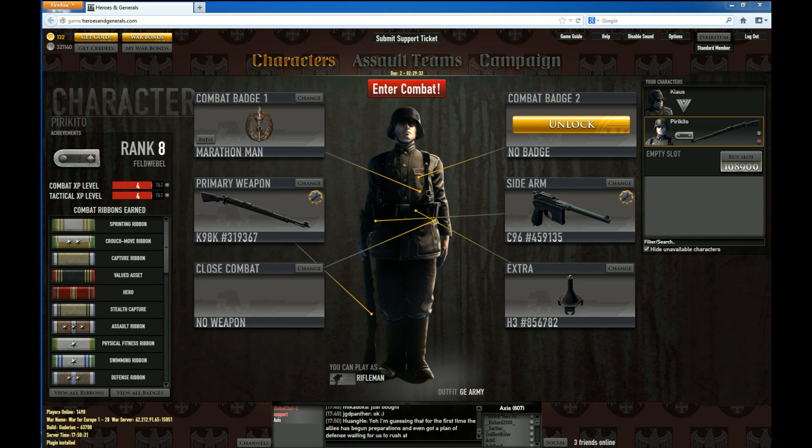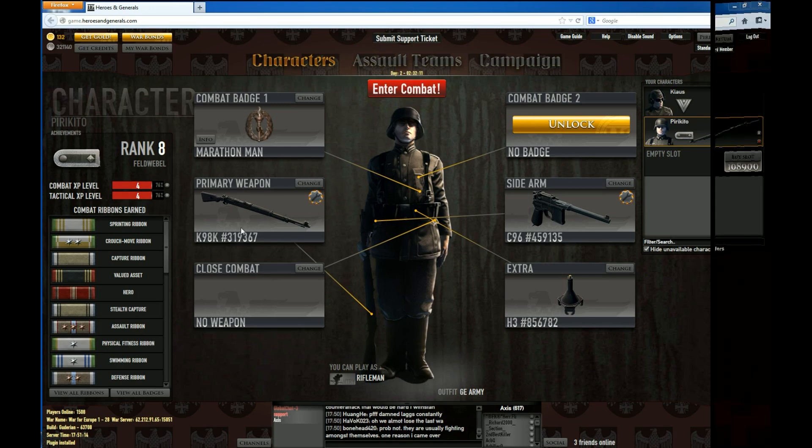So first of all, let's start with what you see as soon as you start the game. As soon as you start the browser part of the game, you will have to choose a war and a side to play. After that, what you get is this menu. Basically you will see character area, assault team and campaign. You will start with a hero, which is basically the character that you use to fight the FPS part of the game, and it will come equipped with a weapon according to the faction that you chose. In this case, as I play for the Axis, this is my character and it comes equipped with a K98. Later on, you can purchase different weapons, but in the beginning, this is the one you have.